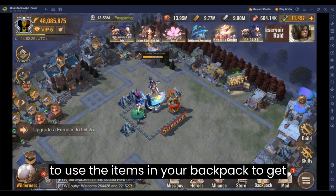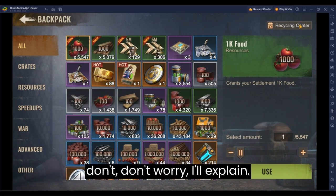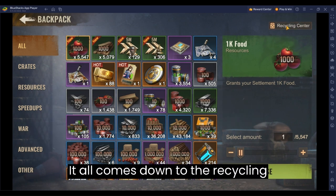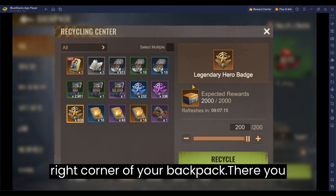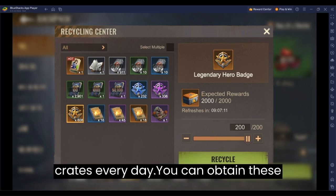Do you know how to use the items in your backpack to get skin tickets? Well, if you don't, don't worry, I'll explain. It all comes down to the recycling center. To get to the recycling center, you need to press the button located in the top right corner of your backpack. There you have the option to recycle 2000 random crates every day.